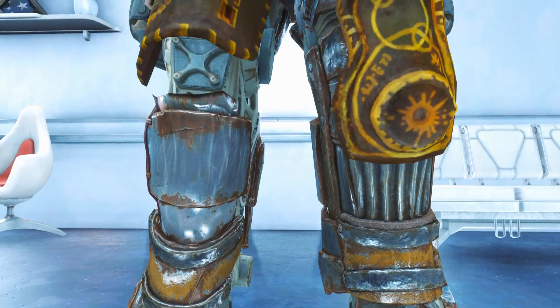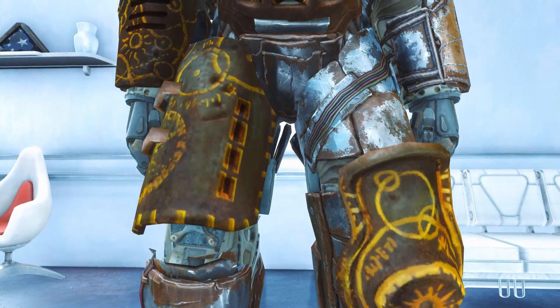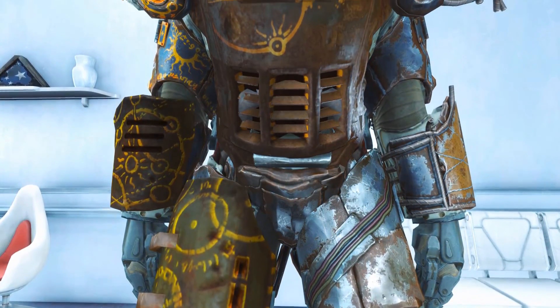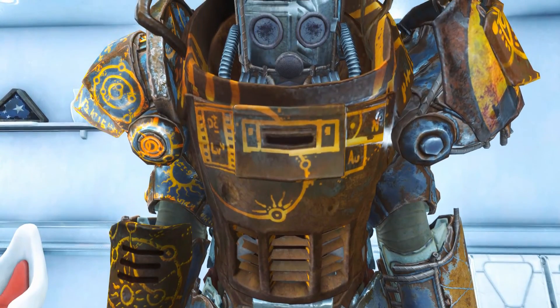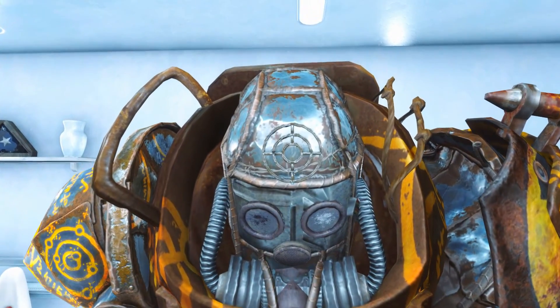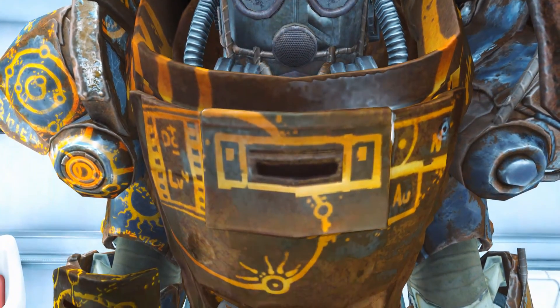All three of the custom suits use the same arms and legs, while the torso or chest piece and the helmet are totally unique to each suit. This one is called the Rising Redeemer. They were all fully upgradable, with some of the upgrades being reworked to more suit the Children of Adam theme.